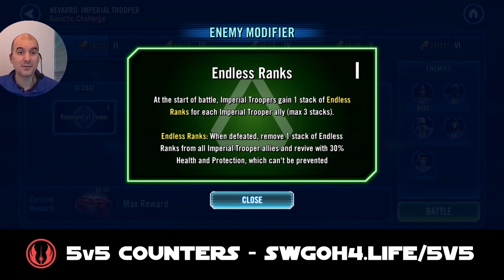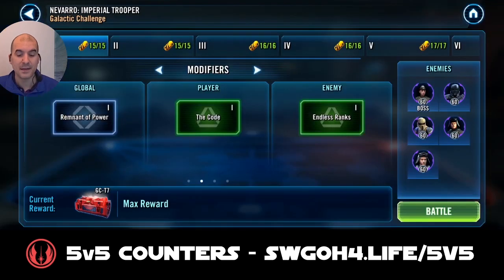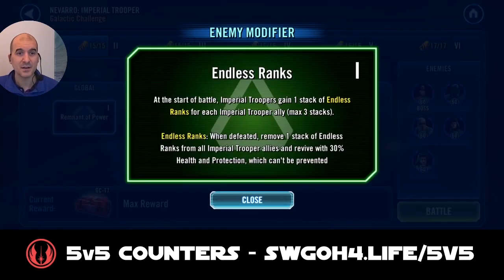Think of it like a zombie - they keep being revived as long as the stacks remain. So General Skywalker's weapon tech, whirlwind from Rey - any kind of attack that would normally prevent revives will not prevent this. For every time you defeat one, they will lose those stacks. So first you will need to take out three Imperial Troopers so they lose all their stacks, and then you'll be able to start taking them out for good.